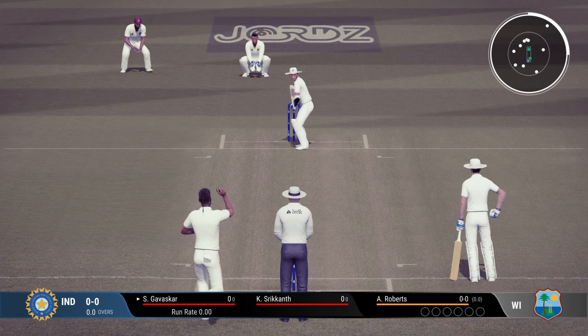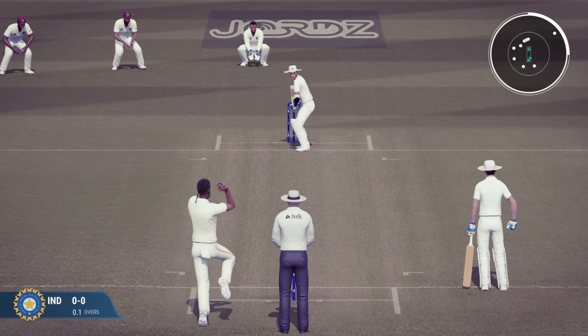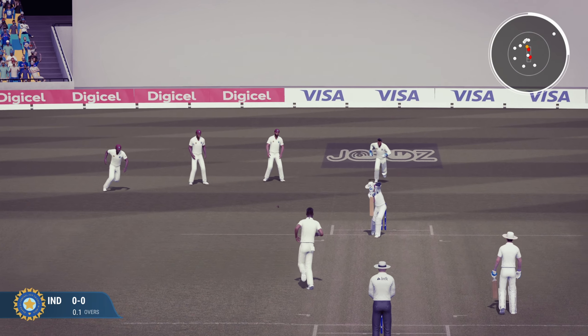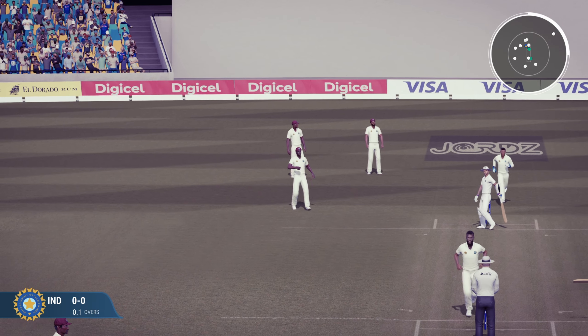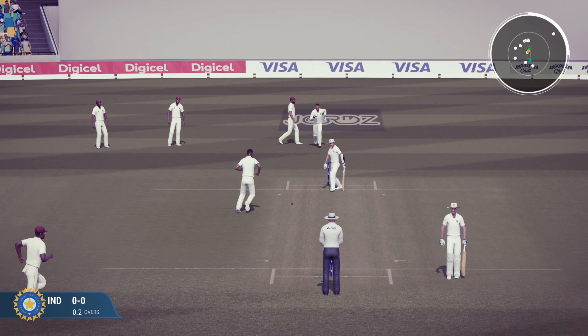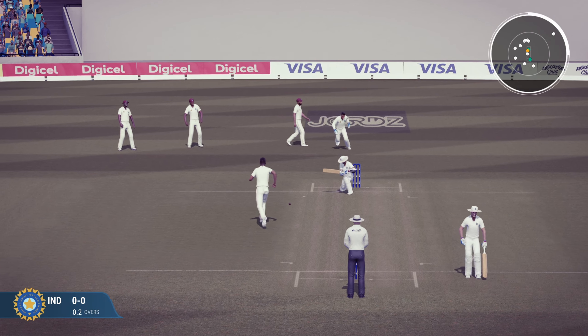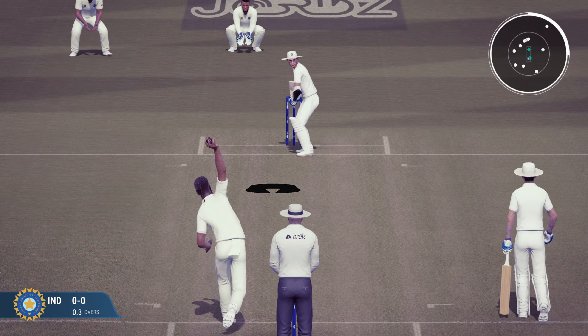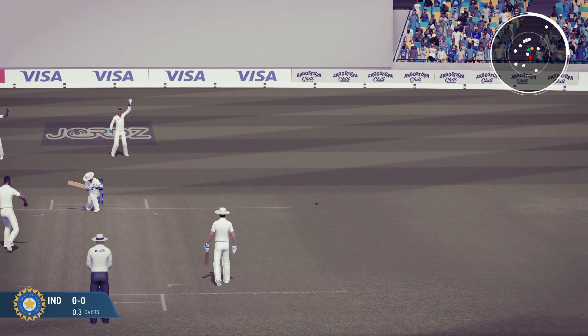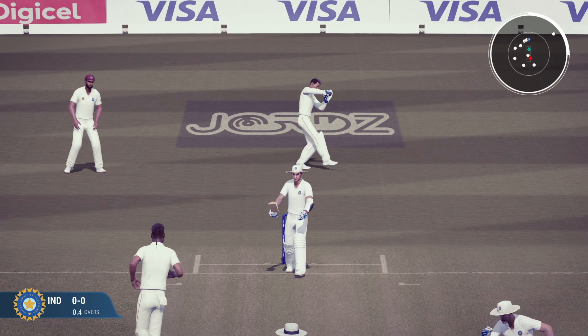I do not have much expectations — it is going to be quick. Look at that: 155k on the first delivery. I'm using the same slider from the previous challenge, made for Australian conditions, but it suits this gameplay as well because this is a ferocious bowling attack — four of the greatest, fastest, meanest bowlers ever to play cricket — and a spicy, hard, bouncy pitch.